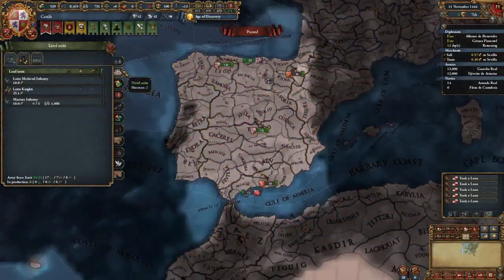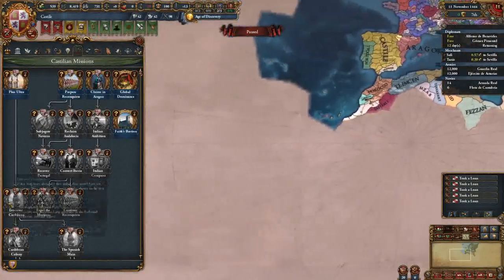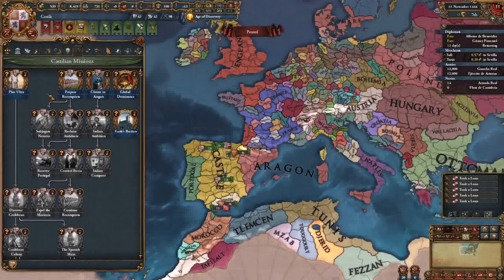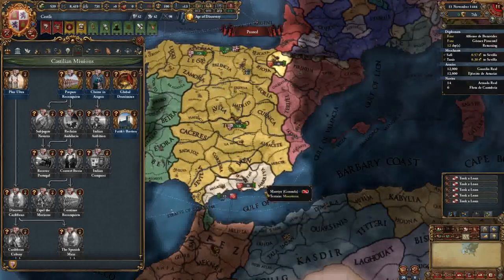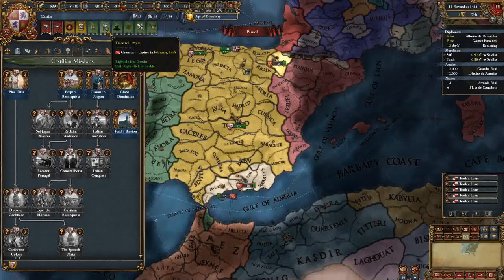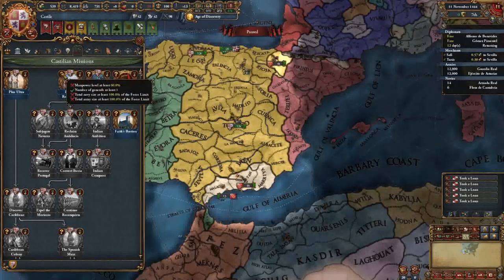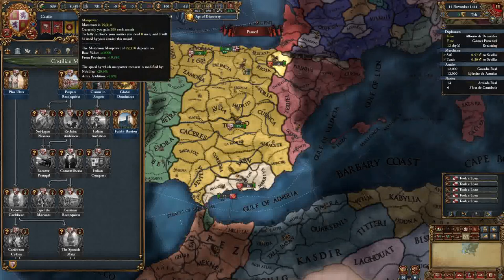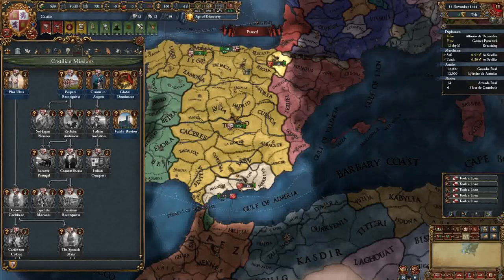We're not even going to unpause yet. An important thing to do is look at your missions. This mission here is to colonize, which sends us down to the Caribbean and into Mexico. We're focusing on Prepare the Reconquista - that means we need to beat up Granada over here. We have a truce with them until 1448, so four years to prepare. We need our navy at full size, army at full size, and manpower at 60% - currently 8K out of 29K.